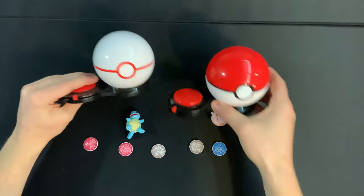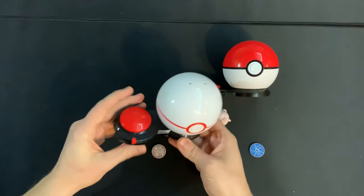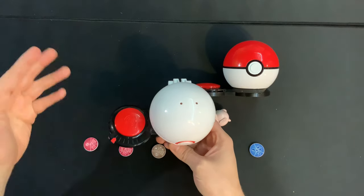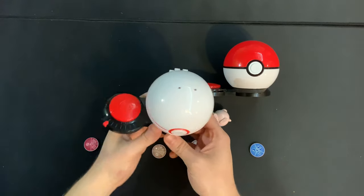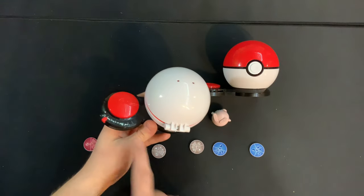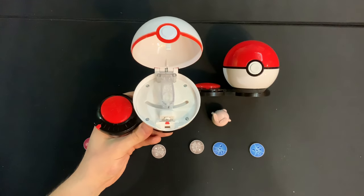First thing, make sure everyone has their own Pokeball, and then make sure you set this little tracker right here all the way to the far left. This is your health tracker, and we'll talk a little bit more about it later. To open your Pokeball, you're going to gently twist it all the way around, and then press the red button right here, and it will pop open like so.